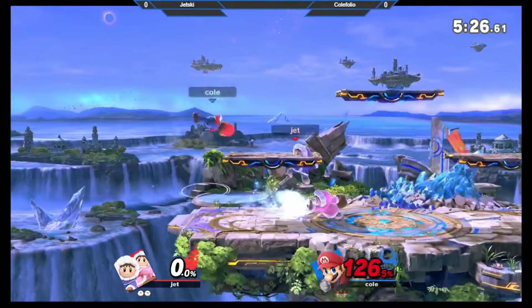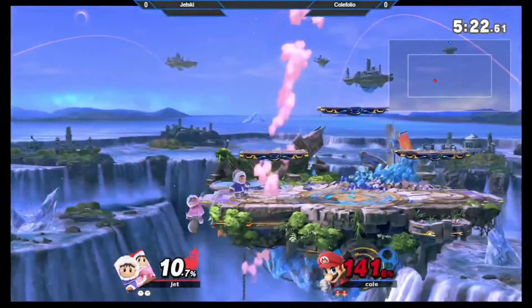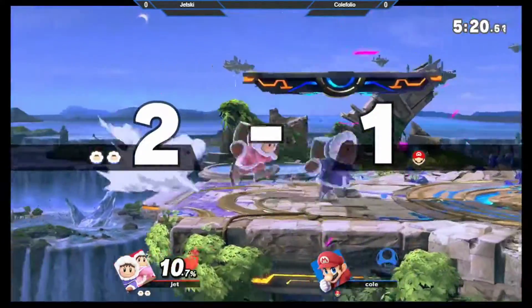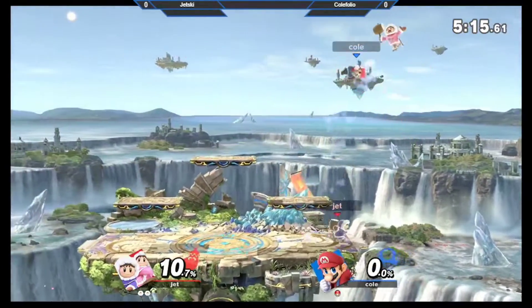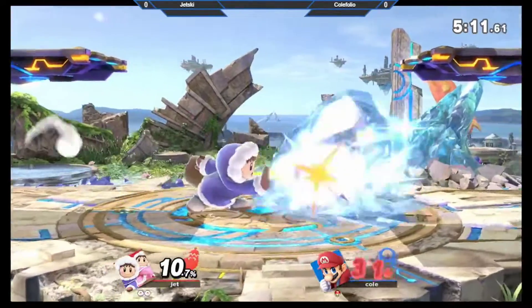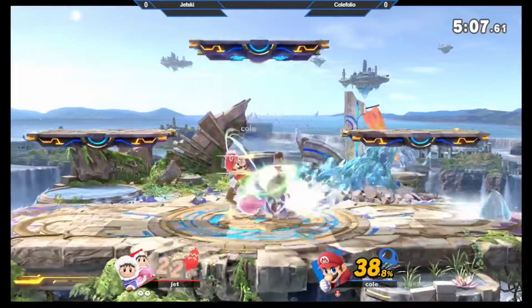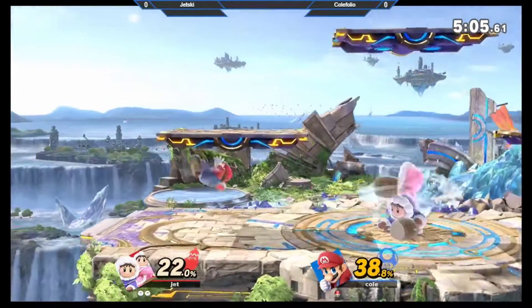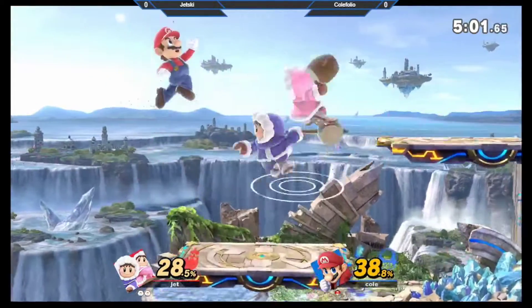Doing that dash attack was incredibly intelligent by Cole. Gets over the blizzard wall. I don't want him going for a forward tilt there — you can immediately confirm that and do an up-B or grab, and those are just way safer. Also, if you're attacking Ice Climbers you need to be very careful. If you hit Nana, you just gotta pray that he doesn't punish out of shield.